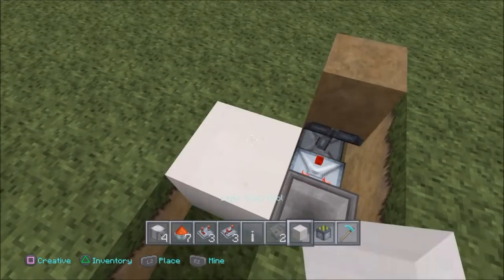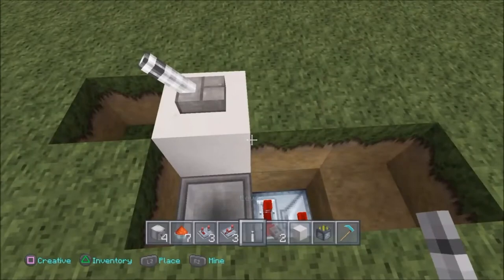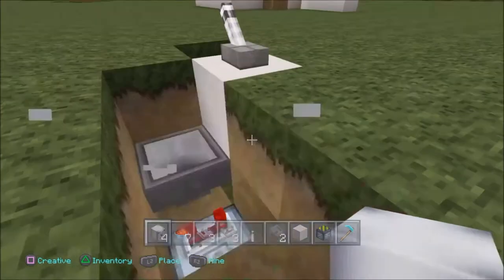Let's put a block on top of the hopper, then let's put our lever down. And it worked guys, that's pretty cool. Okay, so leave it like that — that's pretty cool.